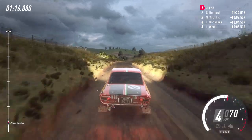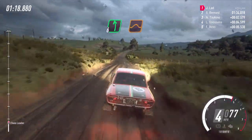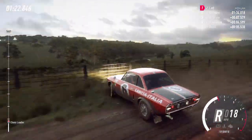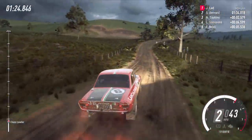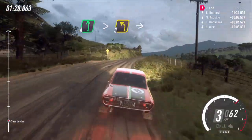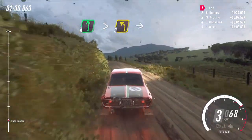30. 3 flat left of a jump, into small crest, 4 right long, into 6 left of a crest long tightens, 3, into 2 right.